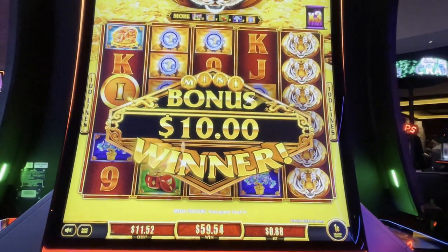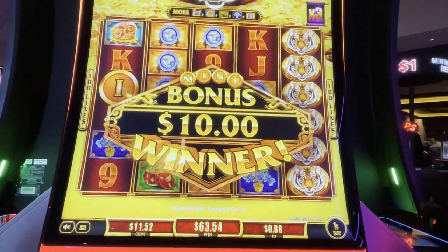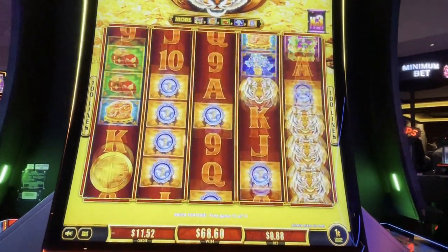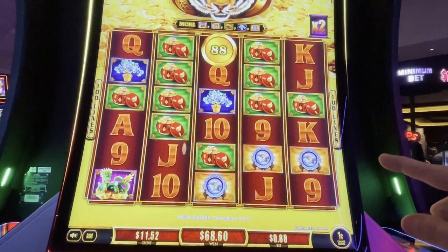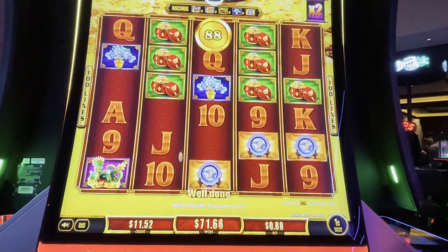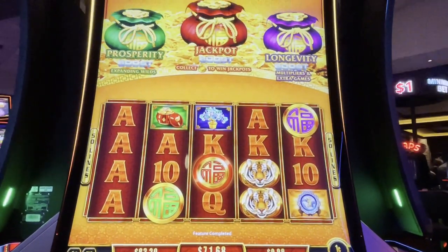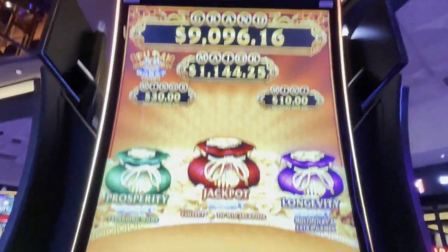We have one spin left. We need lots of coins with free games. Come on, big finish, lots of coins. We got credit. Well, this still was a great bonus on 88 cent bet. That was still an awesome bonus - almost 90X. I don't think I've ever had the mega feature on Food Eye Land Land Boost Tiger. How awesome was that?